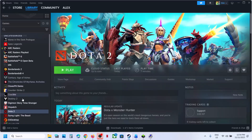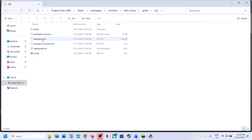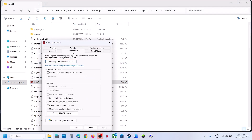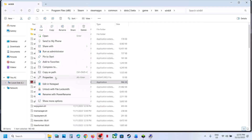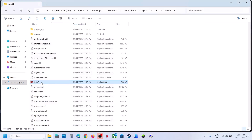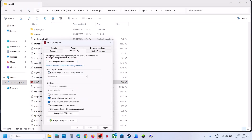Next, try running the game directly from the installation folder. In Steam, right-click the game, select Manage > Browse Local Files, open the game folder (Win > Win64), find the game exe, and double-click to launch. If that doesn't work, right-click the exe, go to Properties, check 'Run this program as an administrator', hit Apply and OK. Still not working? Try compatibility mode — select Windows 8 or Windows 7, hit Apply and OK. You can also try disabling full-screen optimizations. If none of these work, uncheck all those boxes, hit Apply and OK, and follow the next step.